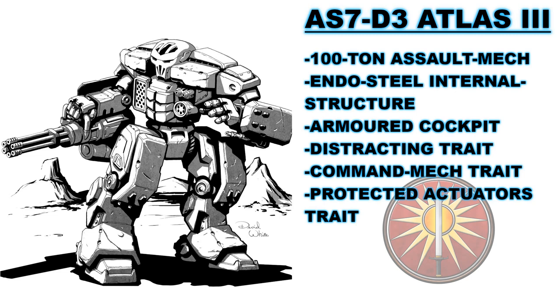Being 100 tons, the AS7-D3 Atlas III has a series of advantages, but it also has an immense amount of weight to carry for its base components and systems. This hulking machine would normally have a 10-ton frame, but it was instead constructed with Foundation 12X Endo Steel, reducing this to 5 tons, though at the cost of space within the machine for systems and weapons. This beast is also defended against incoming attacks to the head using a new-style armored cockpit. Though it can still be decapitated by powerful single rounds like a Gauss rifle, the 4-ton armored cockpit will prevent normal critical hits from killing the pilot and destroying the command center of the mech, at least with a single critical result.